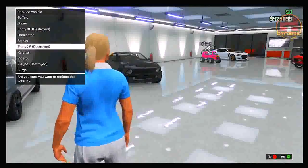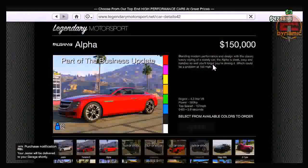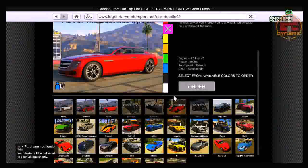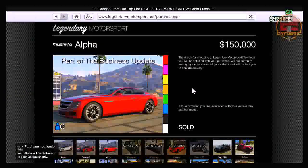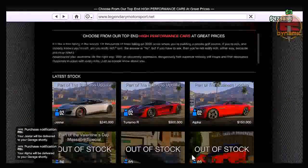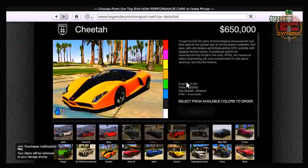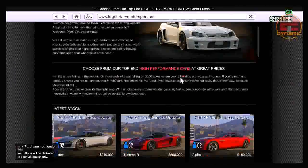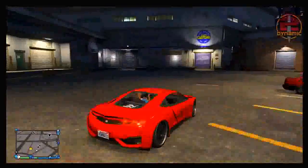This is by far the most insane glitch. As you can see here, I end up buying a Jester and it takes no money from me — I still have 479 grand. I also buy the Alpha, which costs 150 grand, and it takes no money from me whatsoever. The best part about this is it works for absolutely everything online. You can purchase apartments and it will not take the money away from you. You can purchase upgrades for your vehicles and it will not take the money away from you.